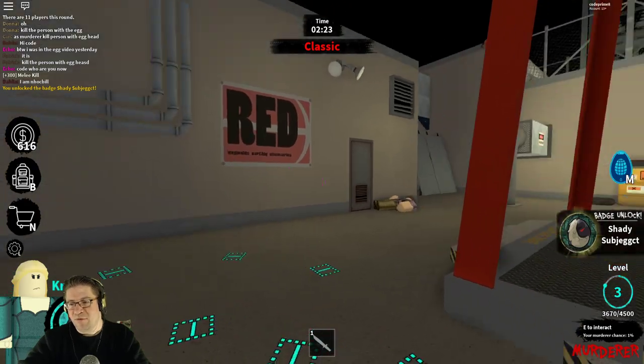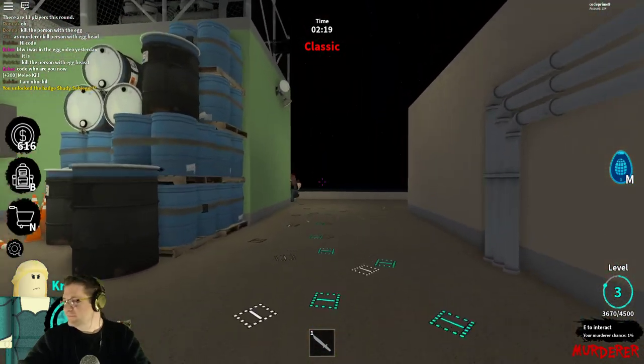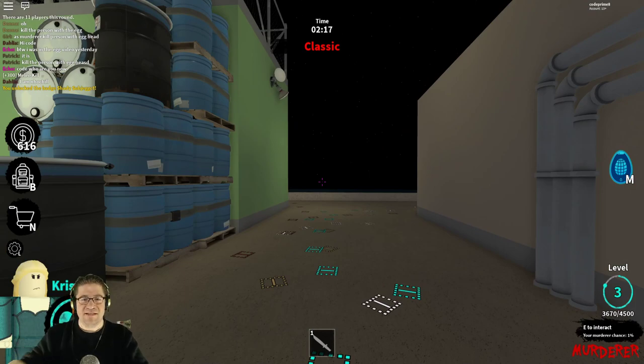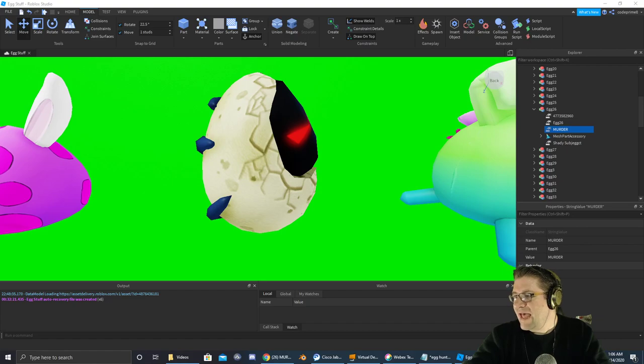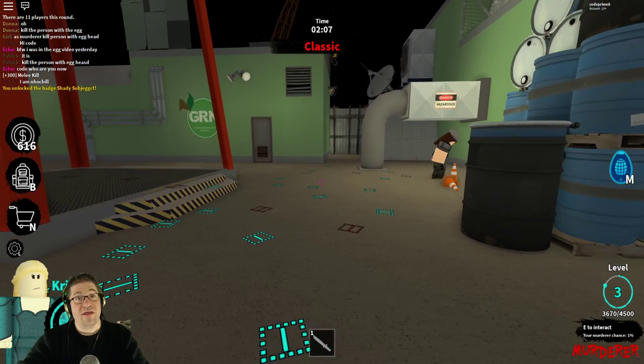Okay, I figured it out. You have to be the murderer, and you have to eliminate the person with the egg head on. So if you look, they've got this egg on their head. You have to be the murderer and you have to eliminate that person. That was a lot harder than I thought it was.